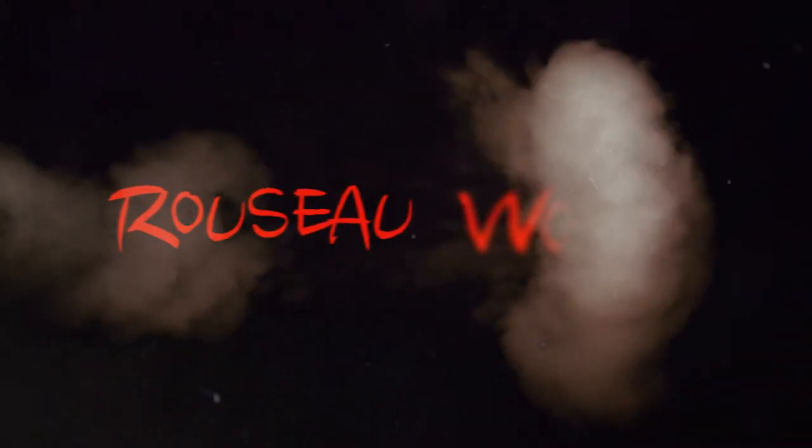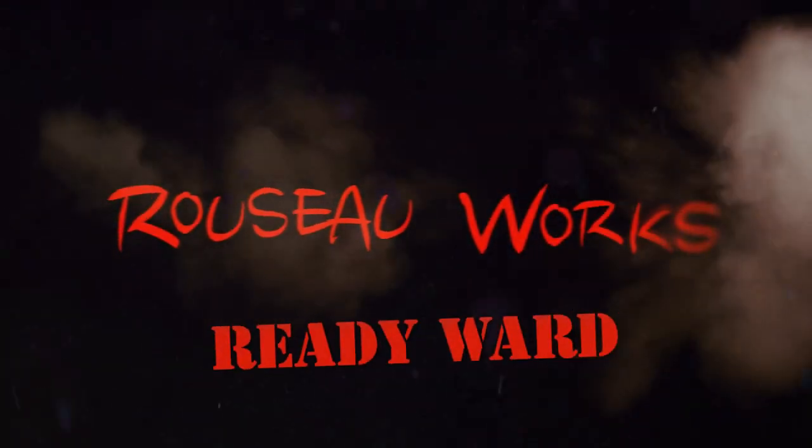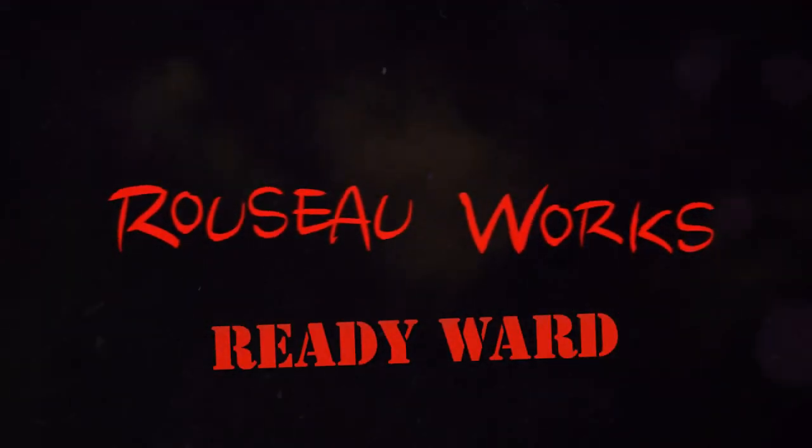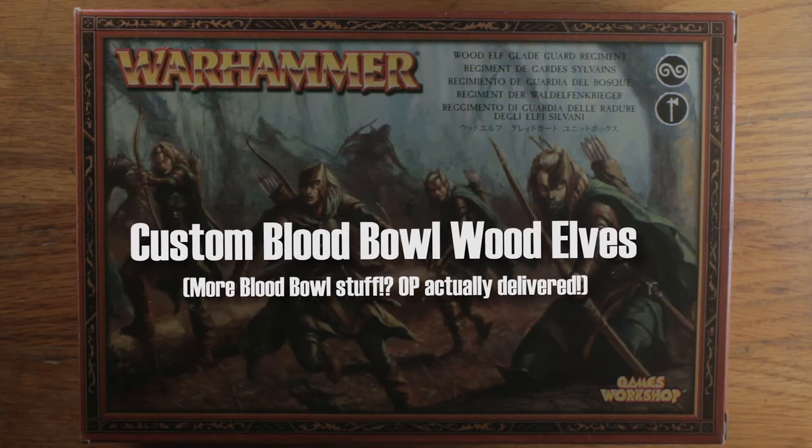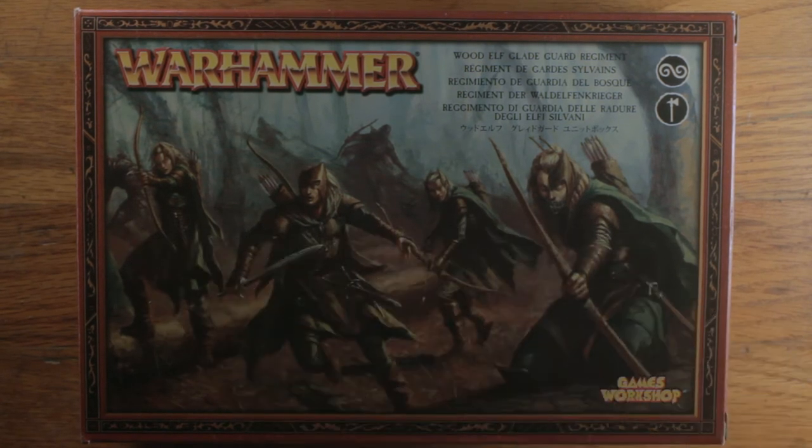Hey everybody, I'm Russo. I do a little work here and there, and it looks like we're back in the Ready Ward. This time to do some more Blood Bowl stuff — namely some easy conversions. We are working from a single box to make our entire team, in this case, Wood Elves.